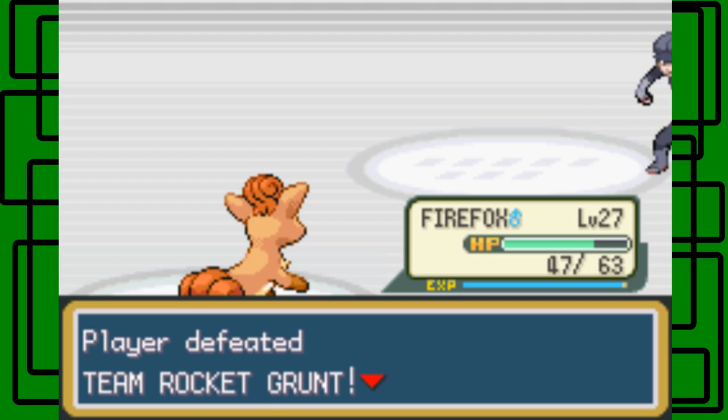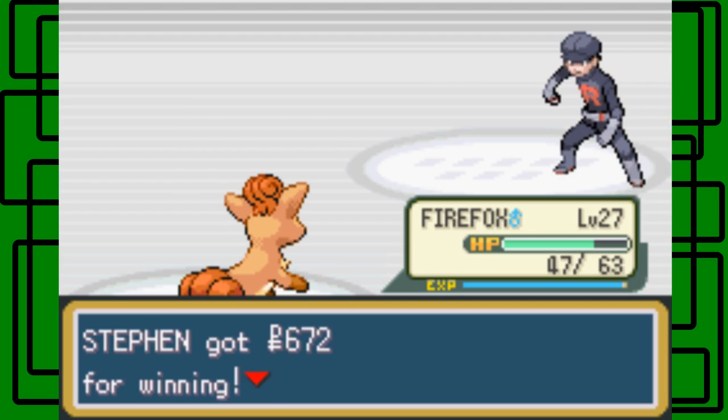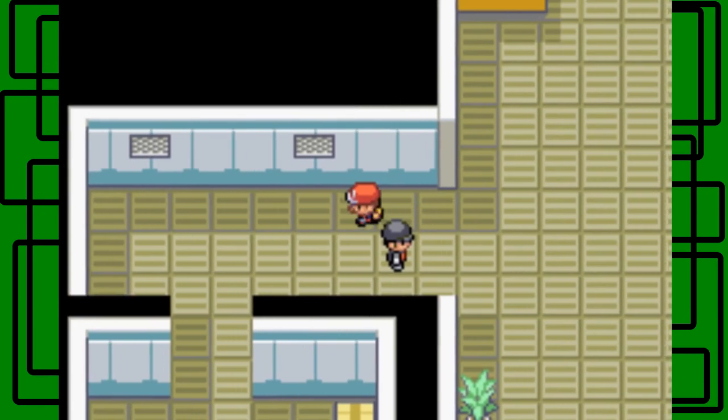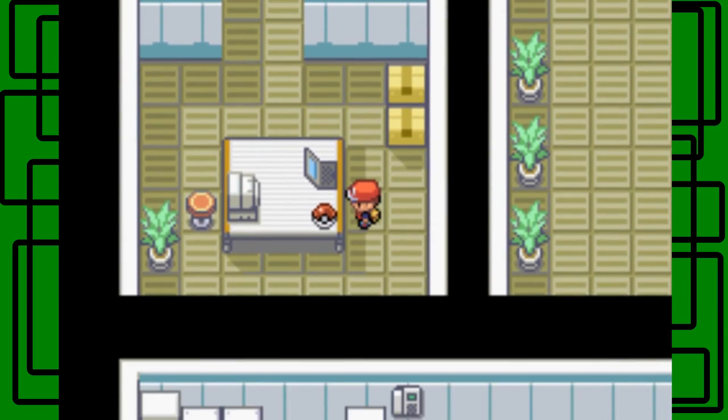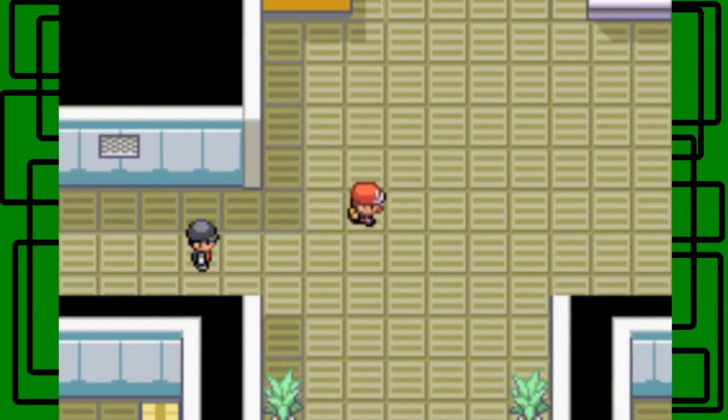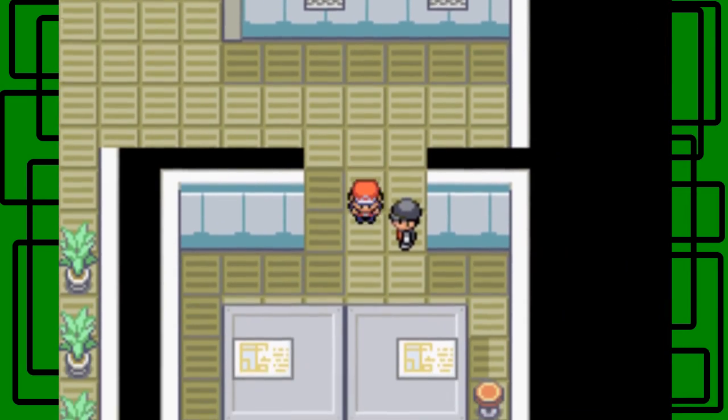Fire Fox is almost level 28. Next up we earned $672. Let's get another item here — it's an Escape Rope. Very worth picking up. You never know when you'll need an Escape Rope.